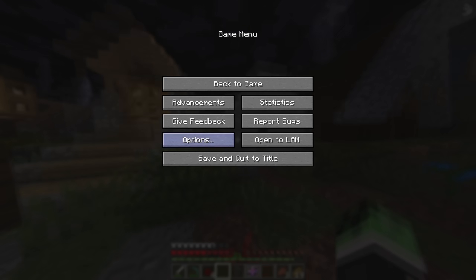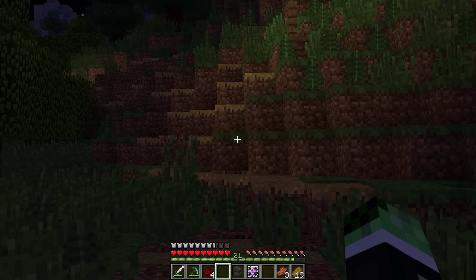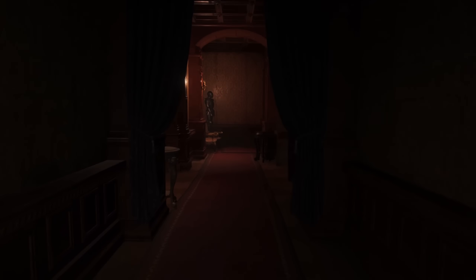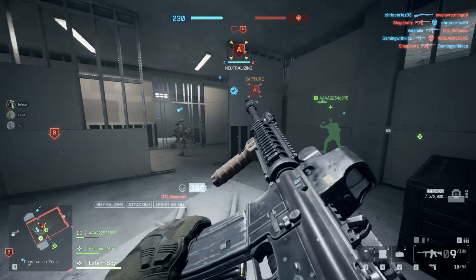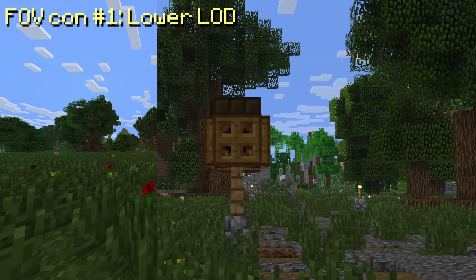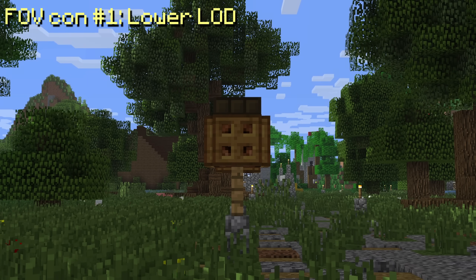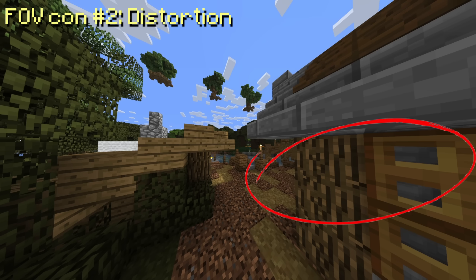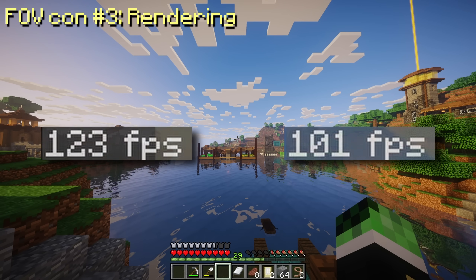This goes both ways. Crank the FOV down and it feels as if you're looking at the world through binoculars. Walking becomes sluggish and even borderline disorienting at times. This is why cinematic games and documentaries use a lower FOV — it flattens the scene and gives it more intention, whereas high FOV is more chaotic. So just cranking your FOV up to 11 won't make everything better. Objects in front of you are going to start to look smaller; things such as enemies or details shrink down to accommodate for all the extra room. You also get distortion, which is good to sell the effect, but not all developers want it. And higher FOVs also mean you're rendering more of the game world at a given time, which can reduce performance.